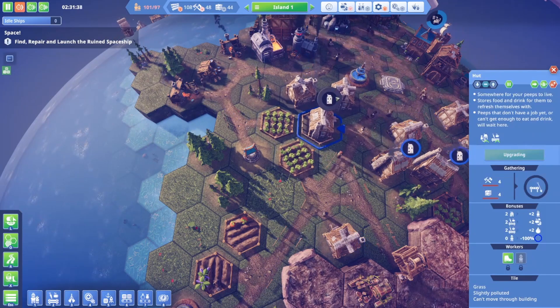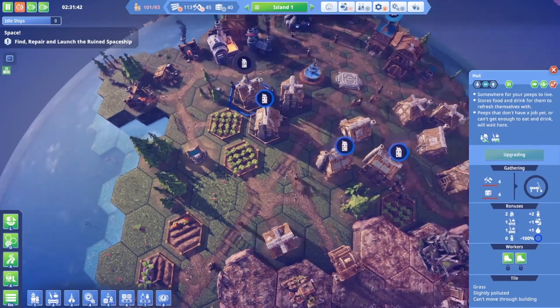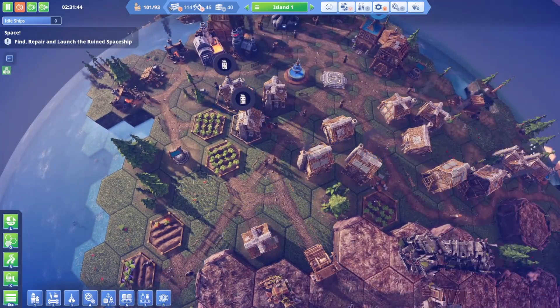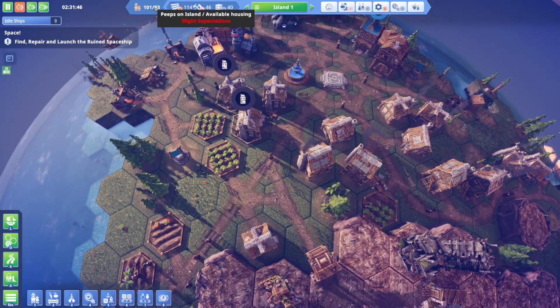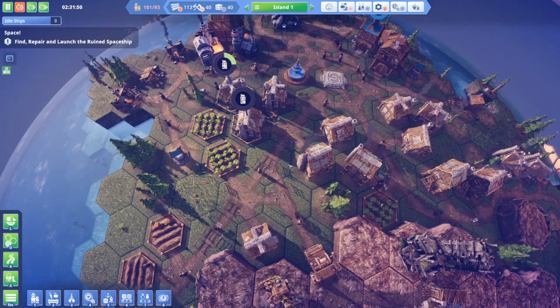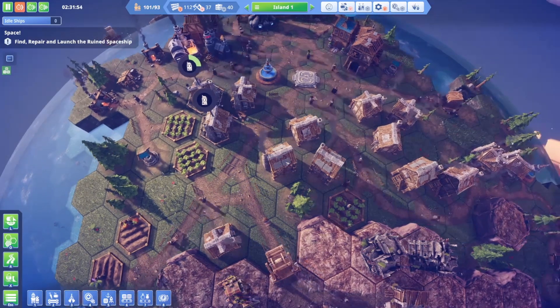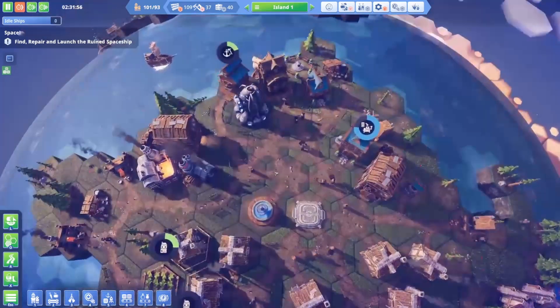Let's upgrade a couple of huts to a house here. Got to be careful because we don't want to go over 120 people, because then they'll have higher expectations and it'll be harder to keep them happy. I'm having enough trouble keeping them happy as it is, but I think it's going okay.